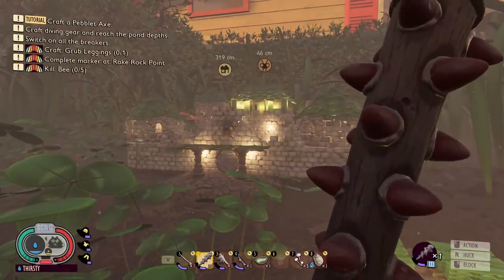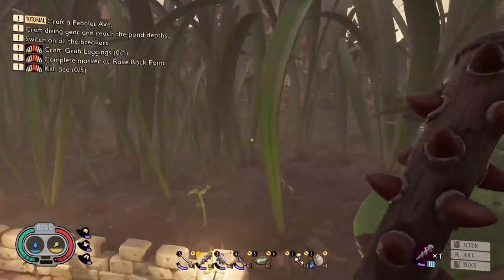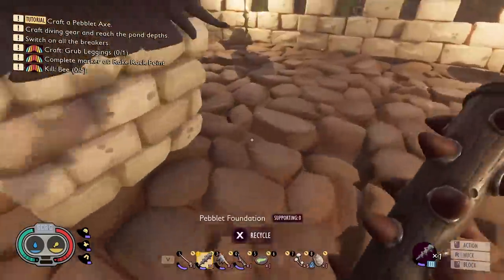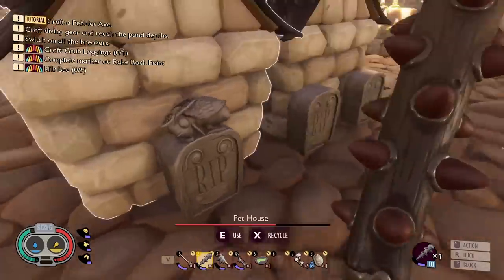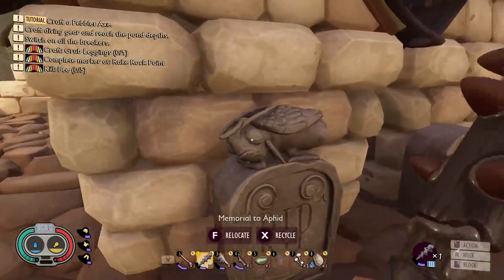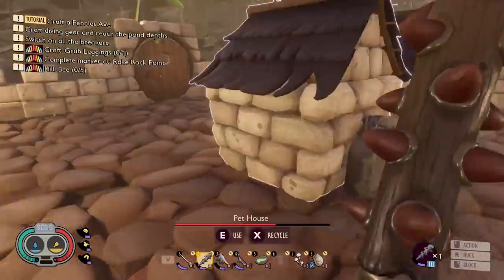Hey everybody, I'm Blitz. Welcome back to another episode of Grounded. It's another adventure day today. We have unfortunate news from last video — if you did miss it, you should probably go watch it. Our friends died. Look at Nevik's little grave site there. He's got a halo and little wings on there. I love it. It's adorable in some sad way.